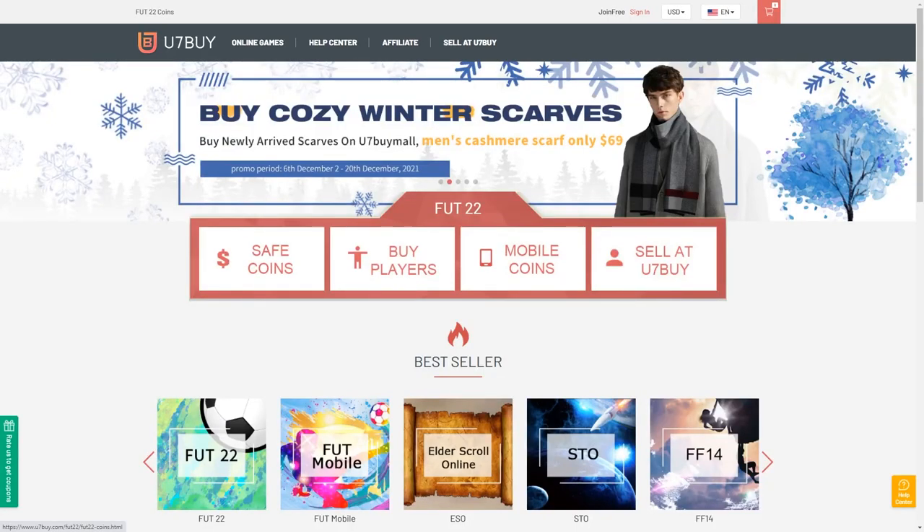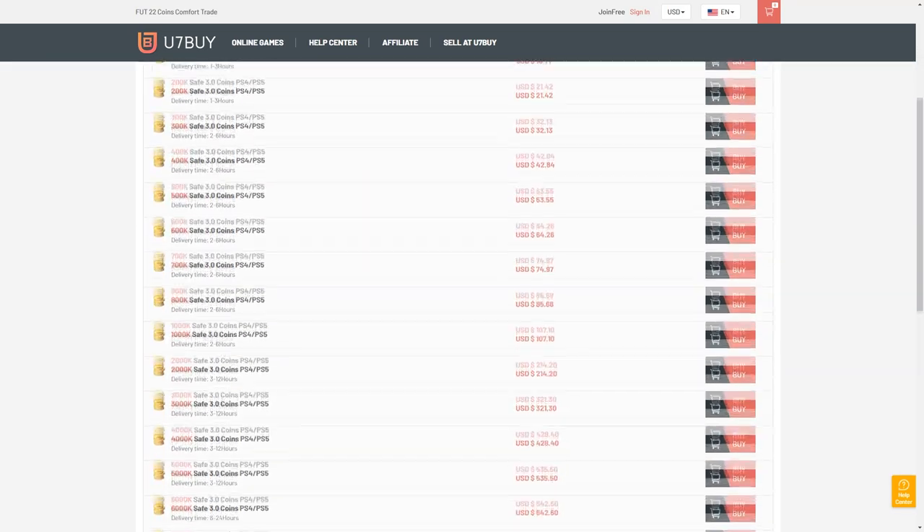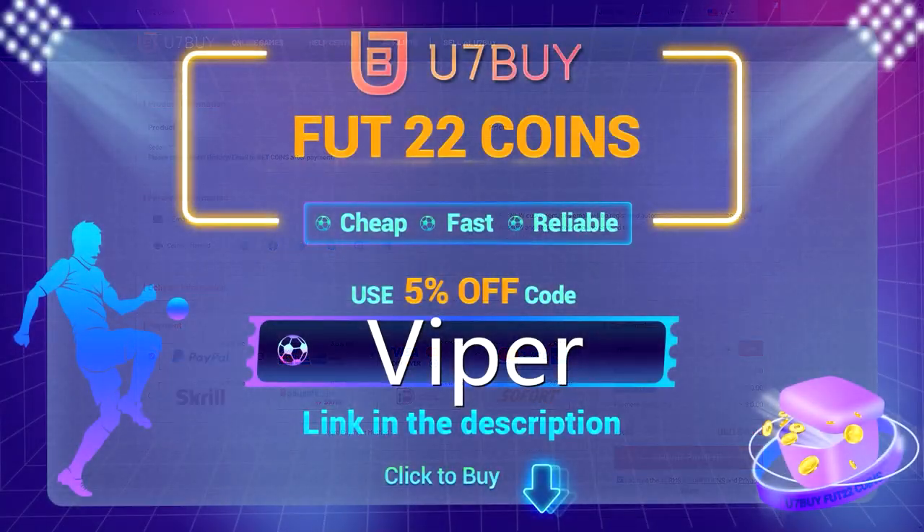Are you in need of FIFA 22 coins to improve your squad? Look no further than u7buy.com, offering some of the cheapest coins on the market whilst being one of the safest and most reliable websites around. Make sure if you do go to the website, you use code VIPER at checkout to get yourself a discount.